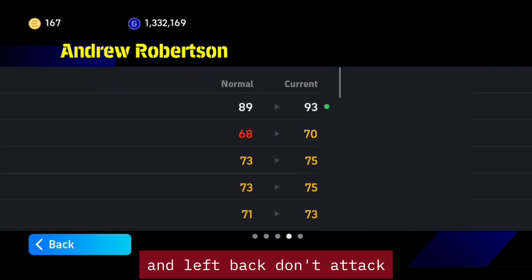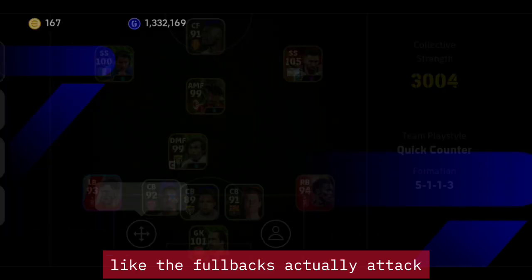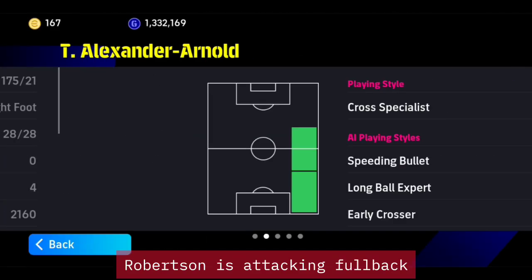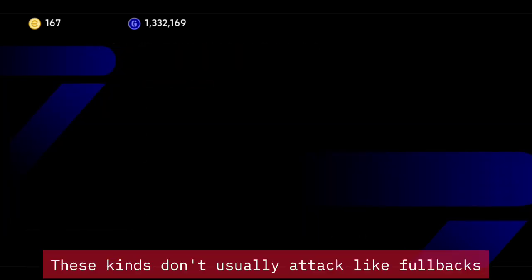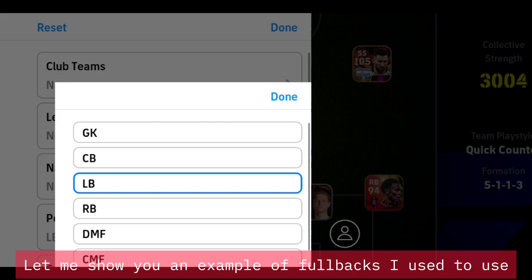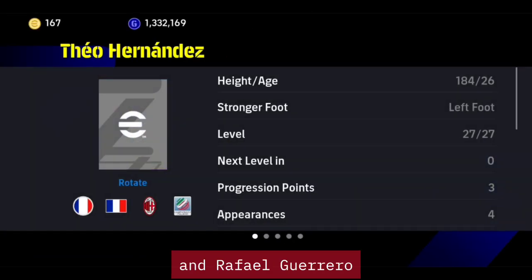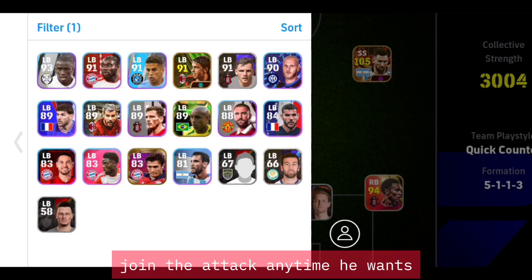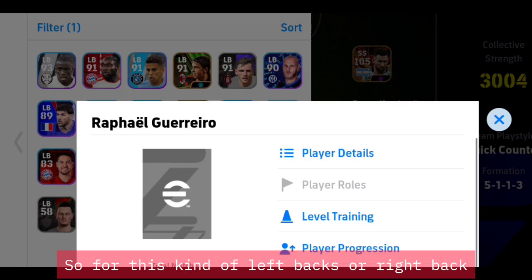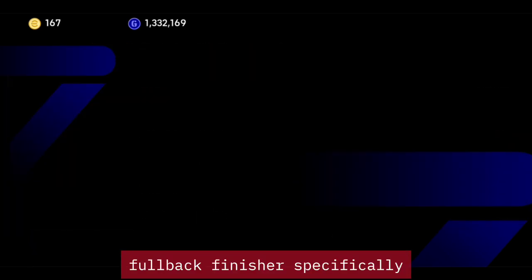Robertson is attacking full back, Alexander Arnold is cross specialist — these kinds don't usually attack like full backs. For example, I used to use Hernandez and Rafael Guerrero. Full back finisher — that kind of left back just goes and joins the attack anytime he wants. For this kind of left back or right back you'd have to use defensive on them, specifically full back finisher.